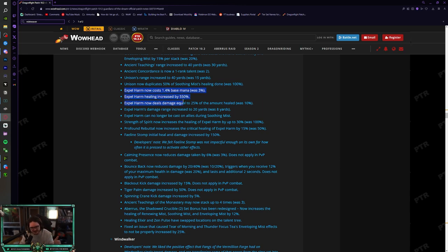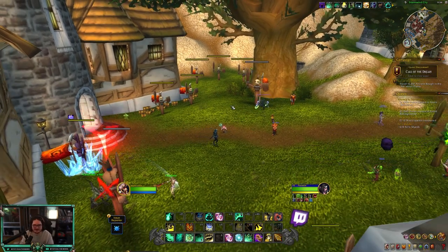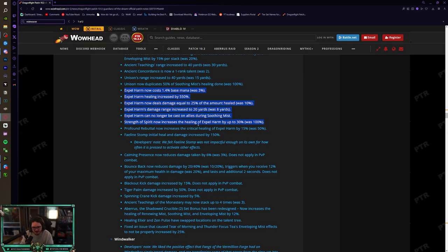The second major change is the Expel Harm rework. In 10.1.7 it was basically a small heal for yourself and a teammate — you'd use Soothing Mist and Expel Harm together. They've changed it significantly: Strength of Spirit now increases Expel Harm's healing by up to 30% (was 100%), but they buffed the mana cost, increased the base healing by 550%, and Expel Harm now deals damage equal to 25% of the amount healed (was 10%).